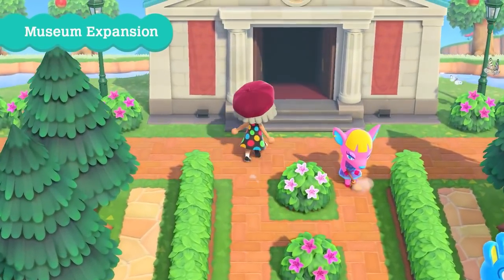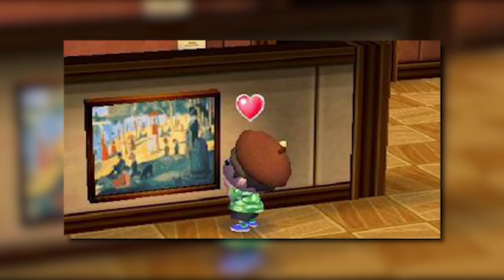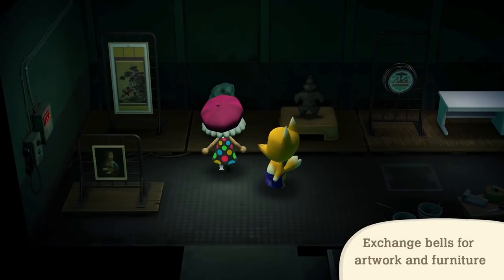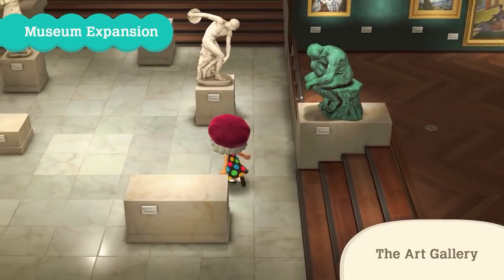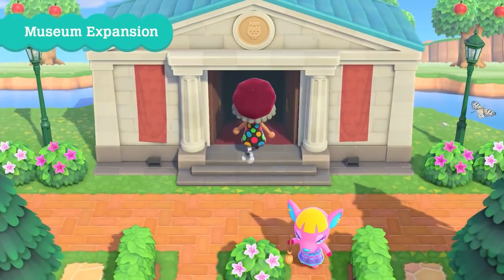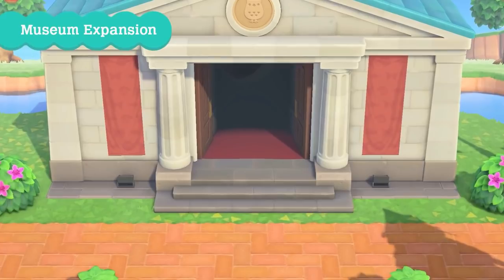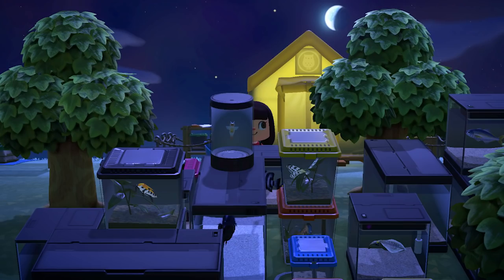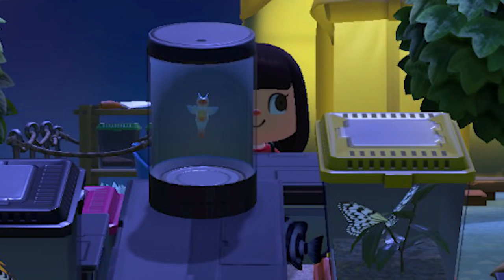But where do we display these masterpieces? Why, in the upgraded museum, of course! I think most of us saw this coming — we've been able to donate art to the museum since the first installment of the series, so it seemed silly to remove that from New Horizons. We get a quick look at the inside of the art gallery, another beautifully designed exhibit. I do wonder if we have to complete specific tasks to upgrade the museum, or if the update just upgrades it for everyone. I wouldn't be surprised if the museum closed for a day to renovate — and hopefully that won't coincide with the start of May when new fish and insects arrive.